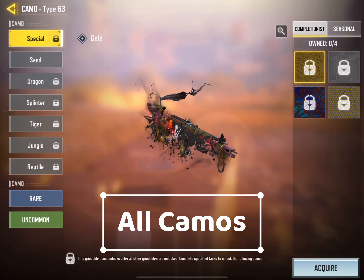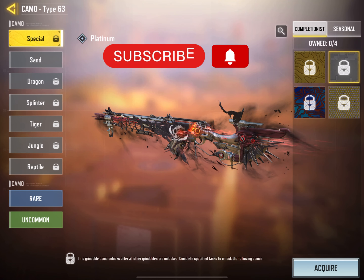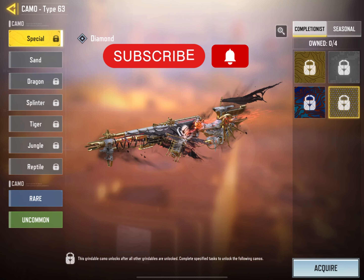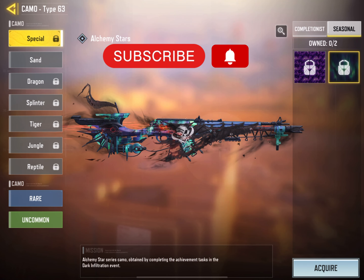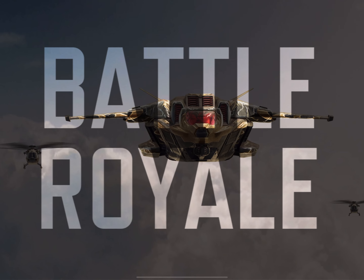Now let's check out all the camos of this legendary Type 63. As this is a brand new gun in CODM, it currently has six total camos — four are base camos and the other two are seasonal camos. In my opinion all the camos are looking good for this legendary Type 63 skin.